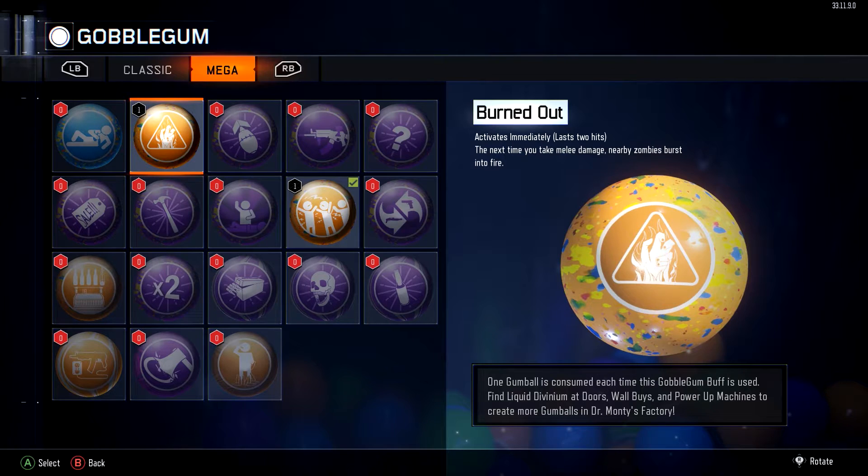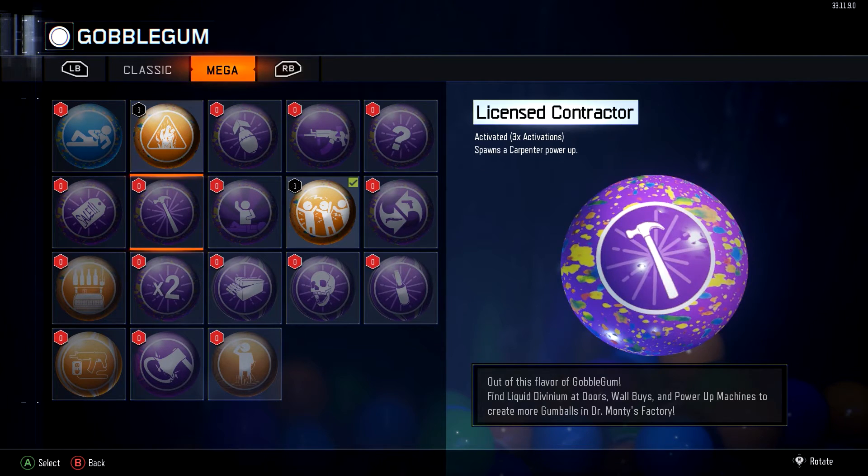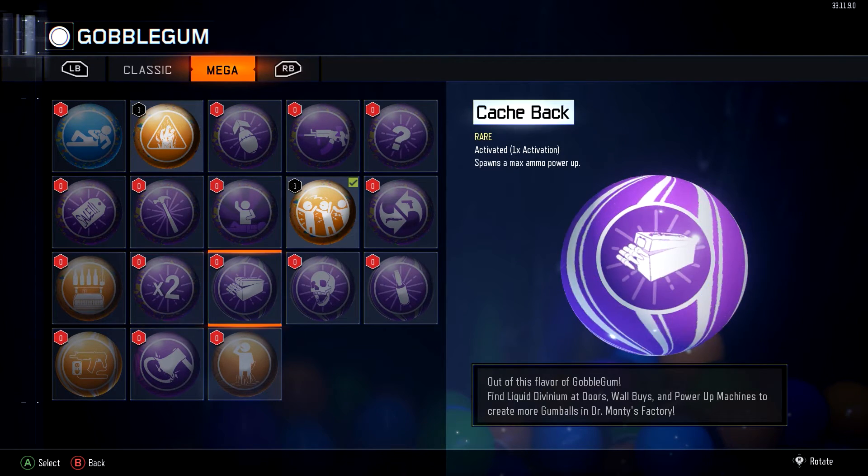Mega Burnout lasts two hits — the next time you take melee damage nearby zombies burst into flames, one gumball is consumed each time this gobble gum buff is used. You can find liquid divinium at doors, wall buys and power up machines to create more gumballs in Dr. Monty's factory. So it's just like this random weird perk generator thing, which is awesome — gives you a chance to test out loads of different perks.